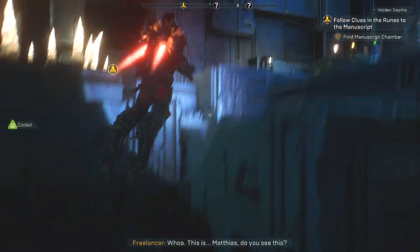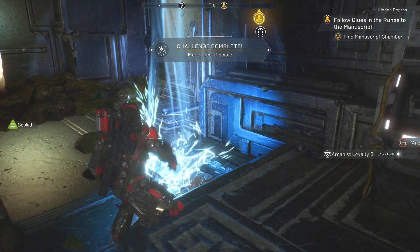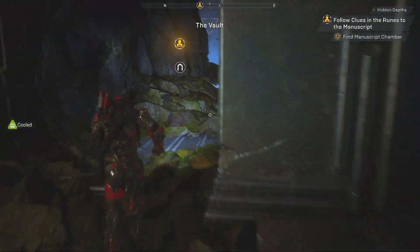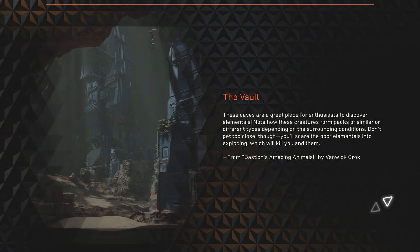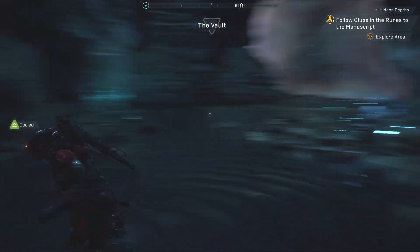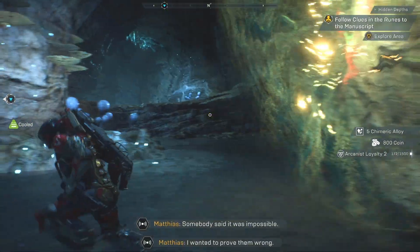Number four — we're not the first ones here. Hey, a chest! Wow, wish I'd done this earlier. What's this — the vault? What is this, Destiny? Is Atheon in here? Fey says it's close, she can feel it. What made her start hunting for the manuscript? Somebody said it was impossible — she wanted to prove them wrong.